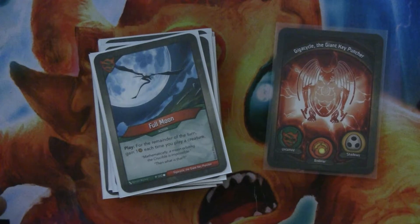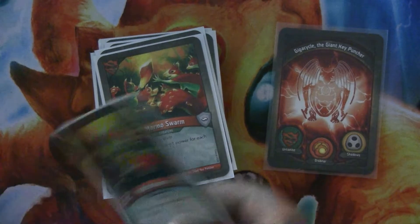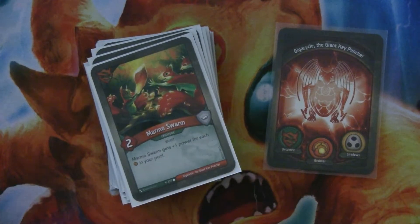Full Moon is very nice — for the remainder of your turn, gain one amber each time you play a creature. That is very nice, especially if you have a lot of creatures, which this deck does in Untamed. We have two Marmo Swarms, which are two-power beasts that get plus one power for each amber in your pool — makes them big for a while. It's always funny when you go to forge and have to remember your Marmo Swarm dies.